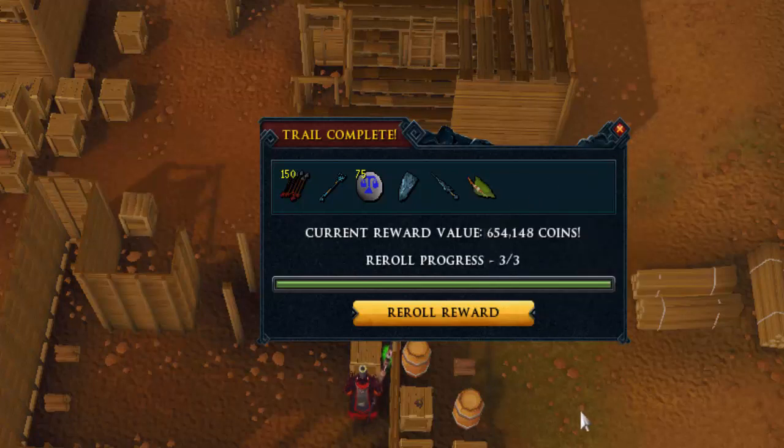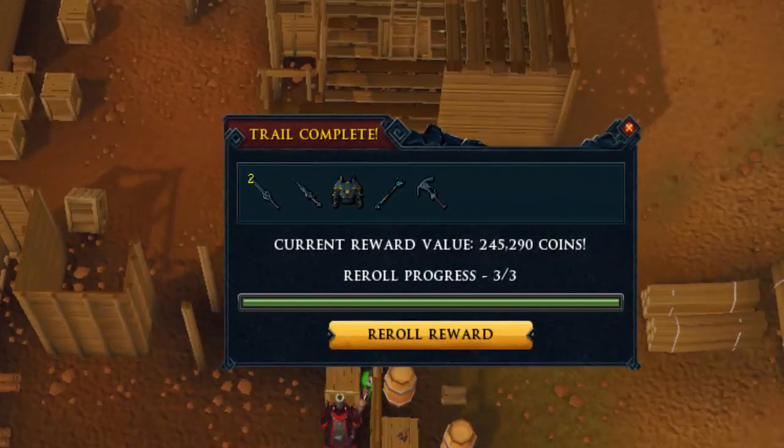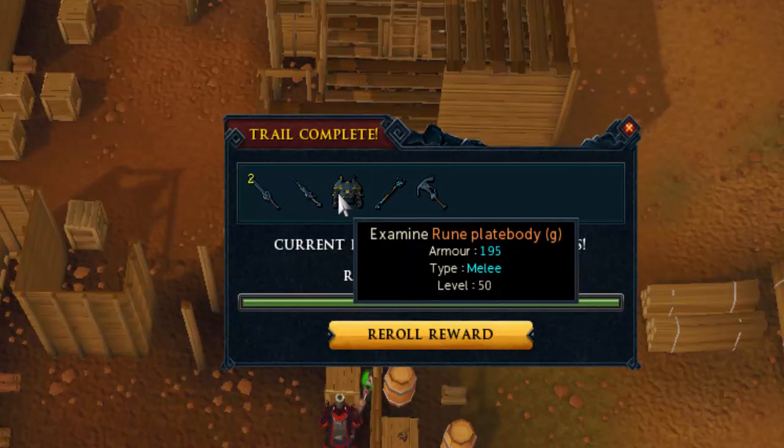So 10 of them in around 1,900 hard clue scrolls — not that bad. I can disassemble them for fortunate components, but I want to keep some of those items like furies and Robin Hood hats in my clue tab because I don't want to disassemble all of it.